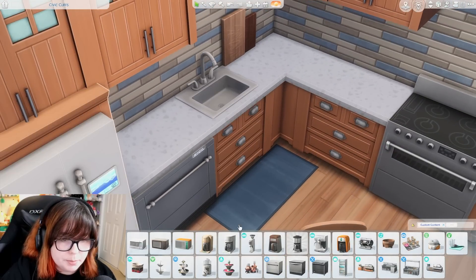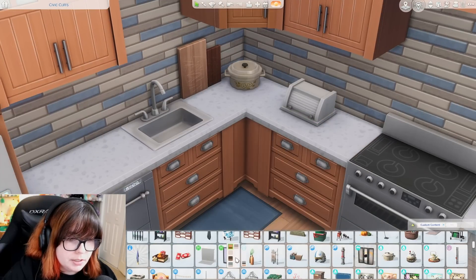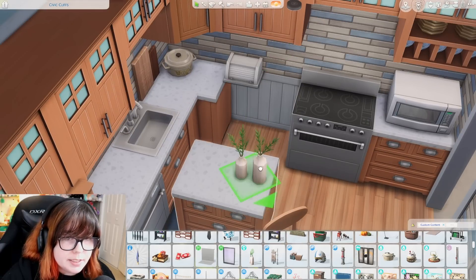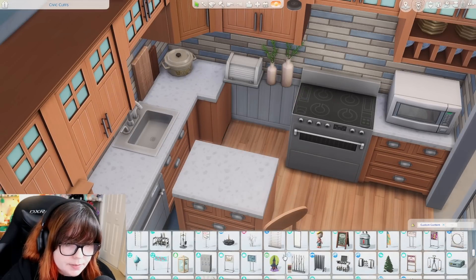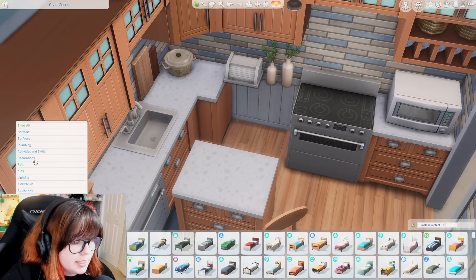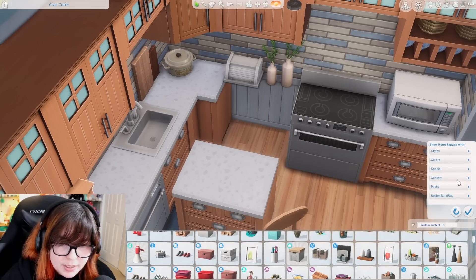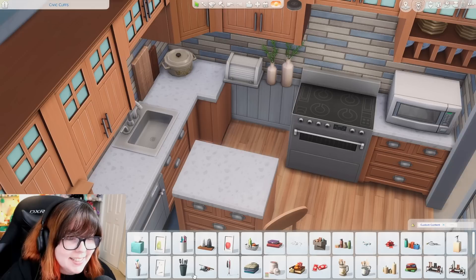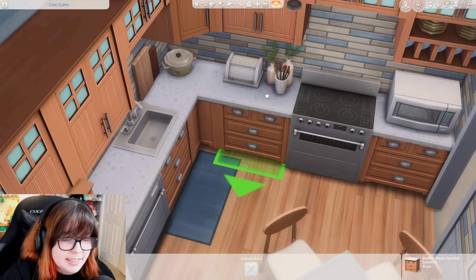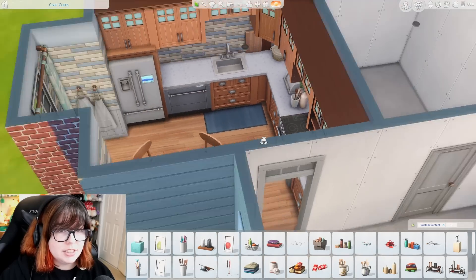A bread box, a random pot, and some greenery pieces. I have 22 seconds — do I have another utensil holder? It's base game. I have 10 seconds — here it is, can we place it? We got it with six seconds to spare! That is our kitchen done. I don't think it's too bad for the time limit — I actually quite like this kitchen.